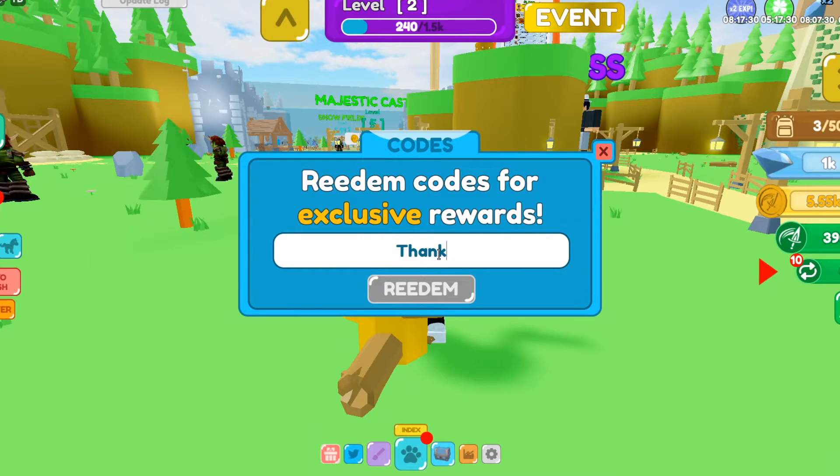The next code is 'thankyou45k' — T-H-A-N-K-Y-O-U-4-5-K. Hit redeem and it gives you a one-hour booster. After that, enter 'tradinggg' — T-R-A-D-I-N-G-G-G. It says already been redeemed but it gives you free rewards, so make sure you get both of those for yourself.